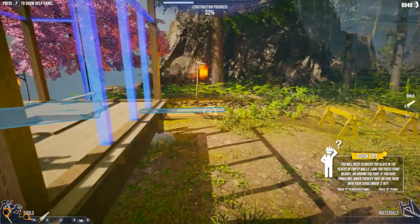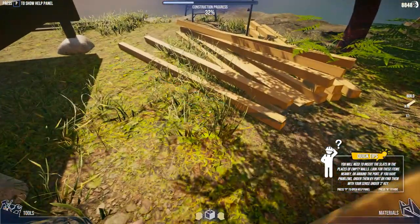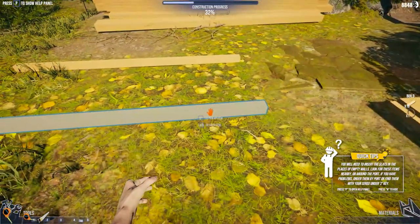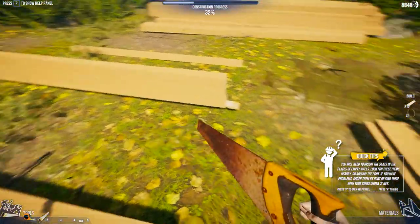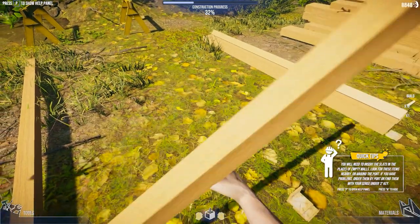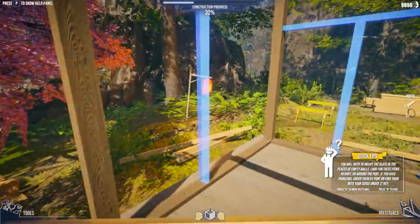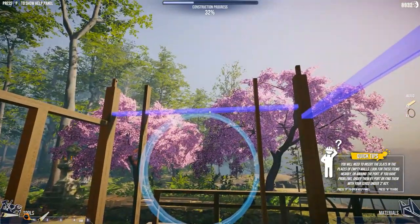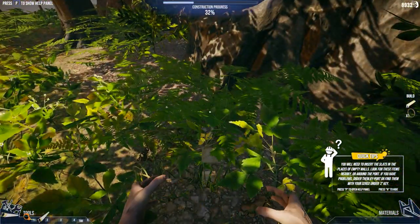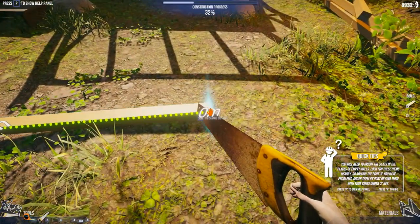What I'm going to do is just place it here like that, get the saw, and cut off an absolutely tiny, tiny bit. See those bits there? We're doubling the amount of wood we've got, because you know, we have the skills to pay the bills. I need to cut a little bit more. I'm going to pick up all of these. Back to cutting. And there we go.